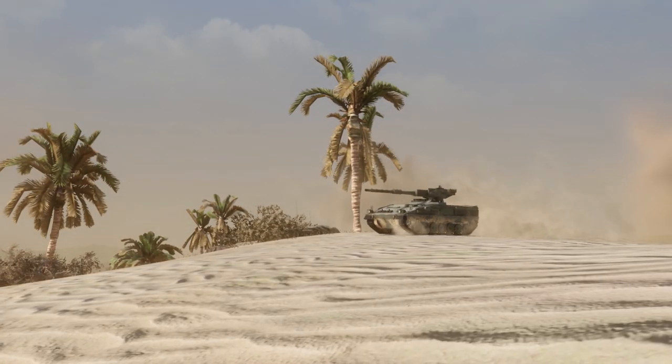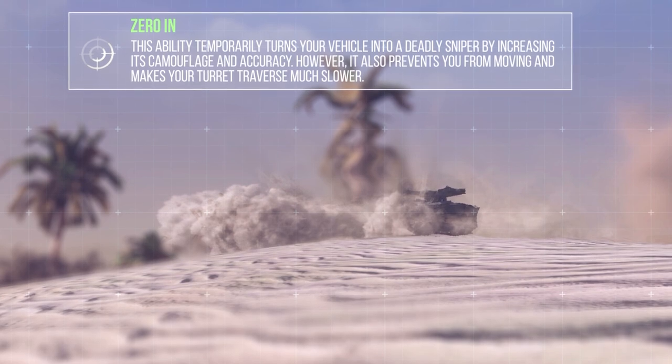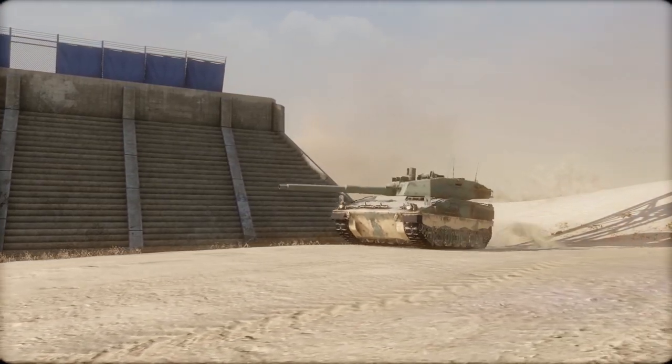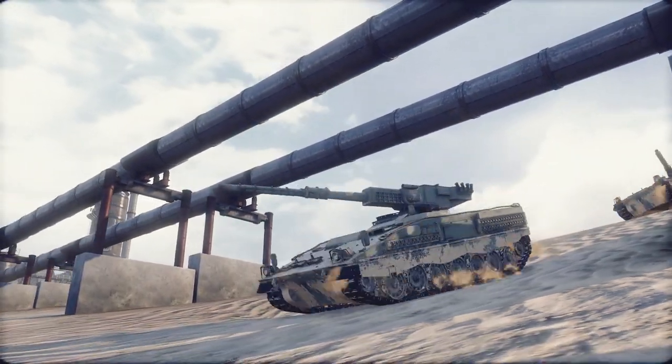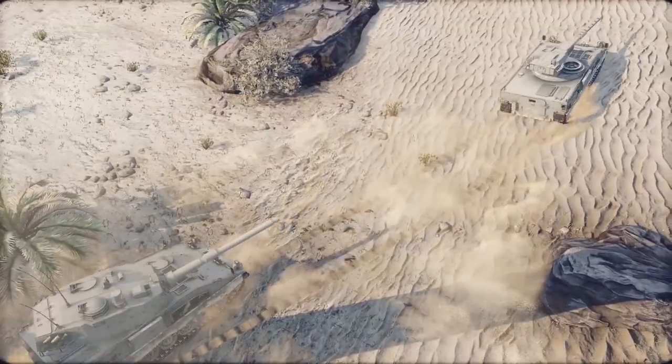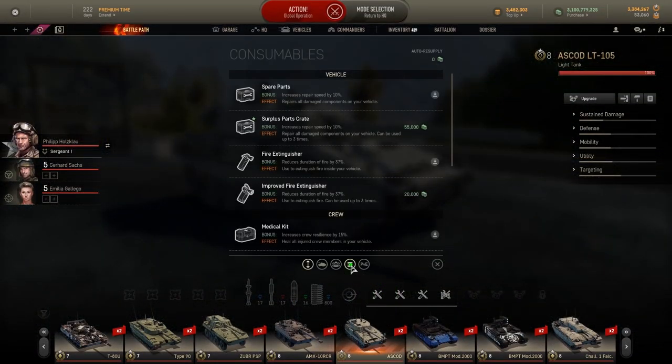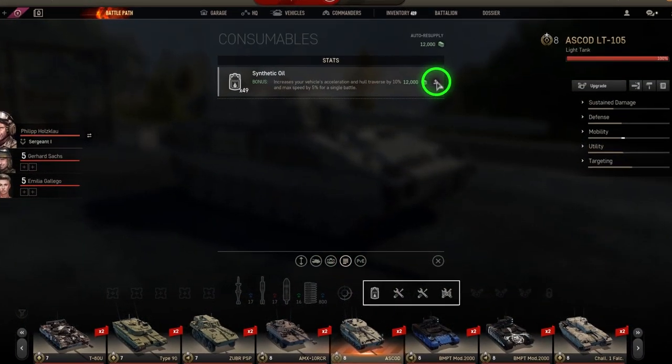This tactic is made easier thanks to the two active abilities available to this vehicle: Zero In and Stealth. Speaking of mobility, the tank is more or less adequate in this regard, but if you really want to push its performance further, the use of the synthetic oil consumable is advised. This consumable improves the vehicle's agility, maximum speed, and acceleration.